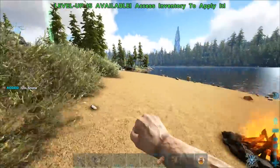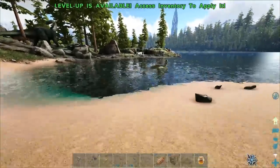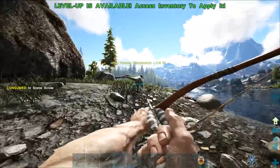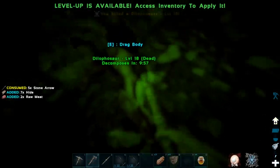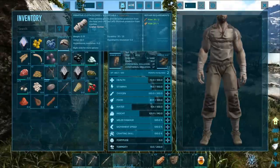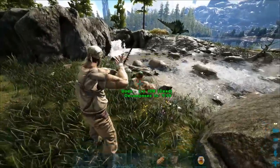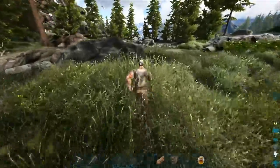Everything on this map is so new — even the modded version is way different from what they actually released. They added a huge amount and redid a lot of stuff, so a lot of what you'll see is completely new. I love that, but the issue is nobody really knows where anything is. Probably a handful of people have been scouting it out but definitely not me. Oh crap — how did he hit me? I feel like they just have auto-aim. We have clothes — we should probably wear them! Two levels — sweet! Let's get some more stamina.